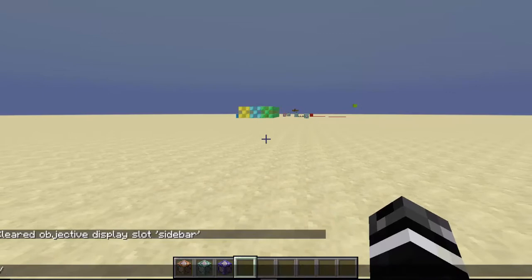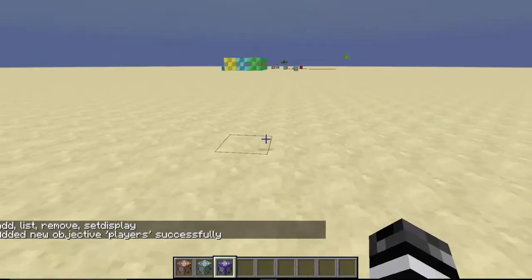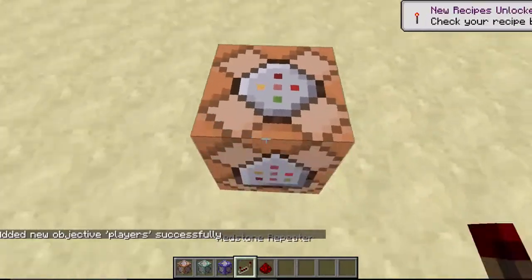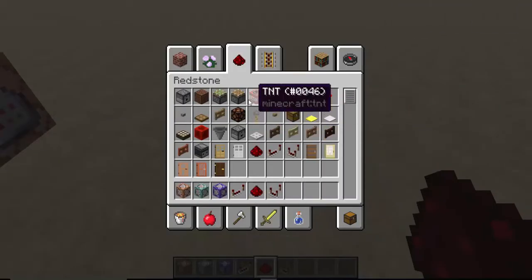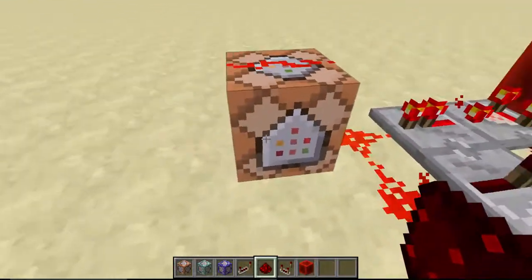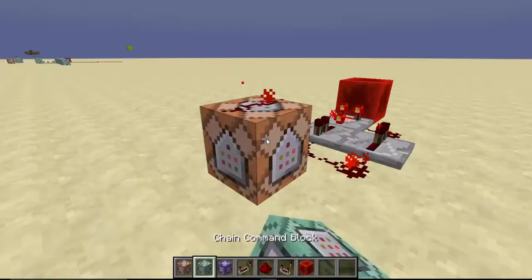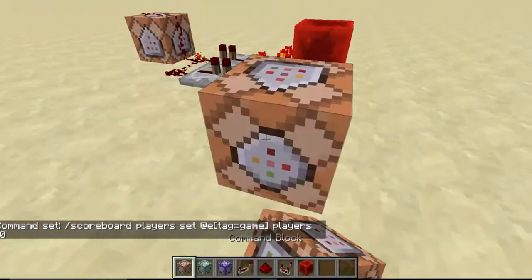What we're going to do is create a new scoreboard: scoreboard objectives add players dummy. So you create a dummy scoreboard called players. Then you're going to want some form of clock — it doesn't need to be a fast one. We are in 1.12 right now. It can be medium speed, it doesn't really matter. I like to use these clocks for minigames instead of having a bunch of the big ones, because you're able to put comparators coming out and do whatever you want. At the beginning, you're going to do: scoreboard players set @e tag=game players 0. We also need an armor stand to keep the score on.